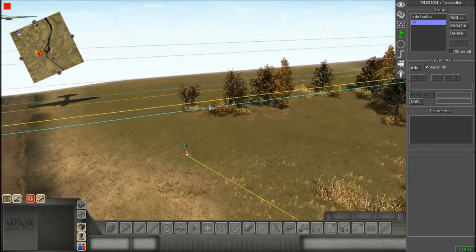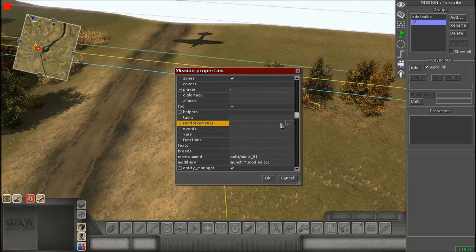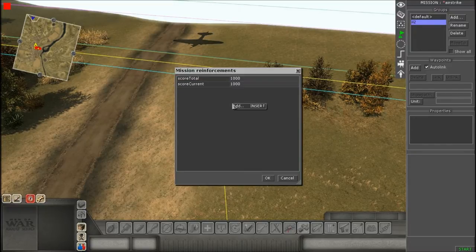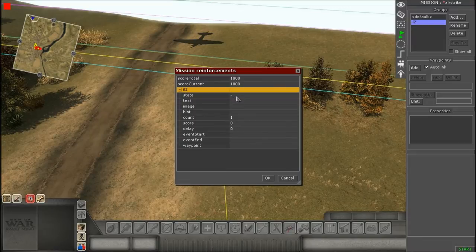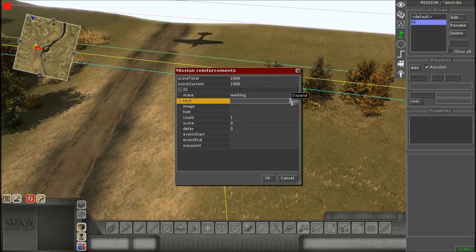Now go to your mission properties and then to Reinforcements. Expand the box. The score total is how much money you can have in total — I'll put a thousand. The score current is how much you currently have when you start — again a thousand. In the big empty box, right-click, hit Add, give it a name, and fill out all the information. Where it says State, change it from a dash to Working — this means it'll be active as soon as the mission starts.